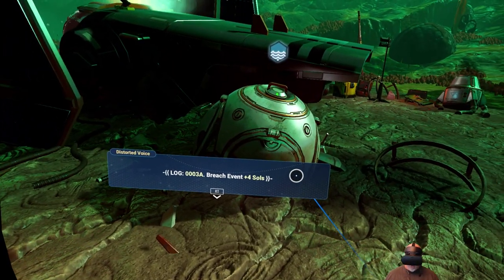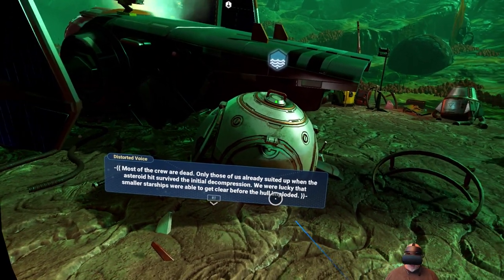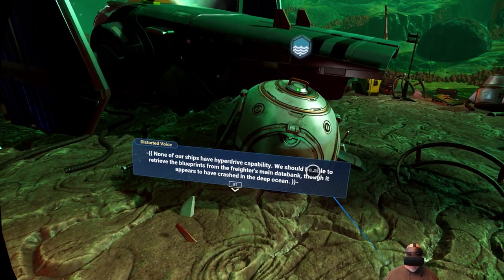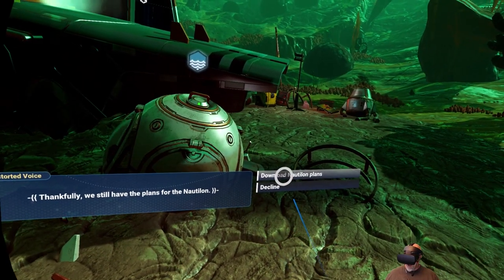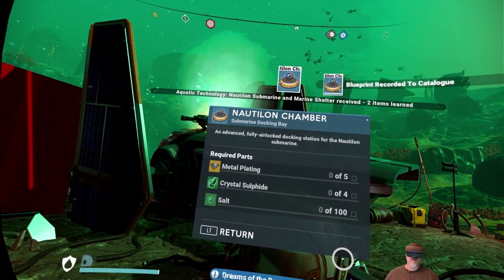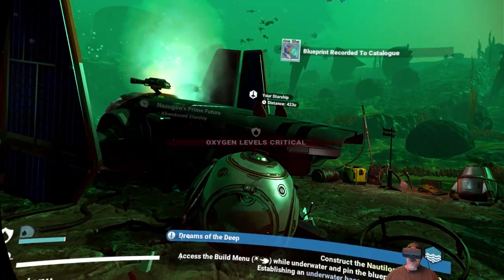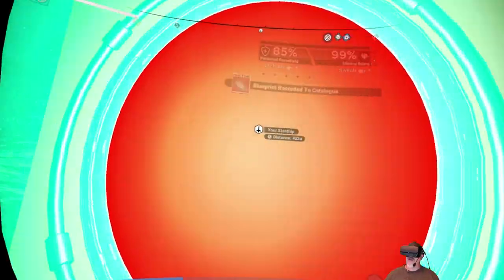Let's look at what the beacon says anyway. Log 0-3A, breach event plus four souls. Most of the crew are dead — only those already suited up when the asteroid hit survived the initial decompression. We were lucky that smaller starships were able to get cleared before the hull imploded. None of our ships have hyperdrive capability. We should be able to retrieve the blue pins from the freighter's main databank, though it appears to have crashed in the deep ocean. Thankfully, we still have the plans for the Nautilin. Download Nautilin plans. Nautilus chamber — submarine docking bay. Very cool. So this is the beginning, I think, of our underwater adventures. We're getting a bunch of stuff.